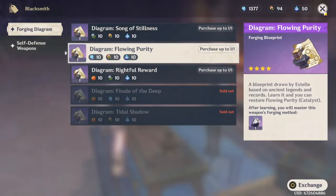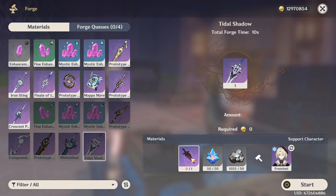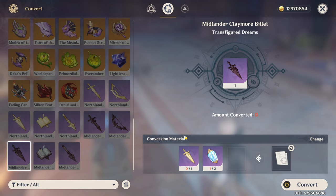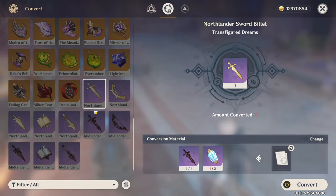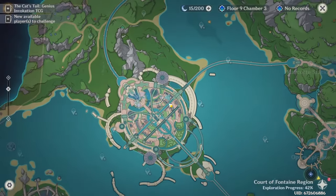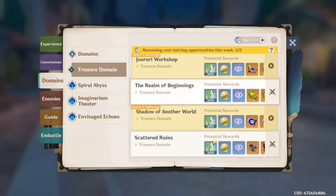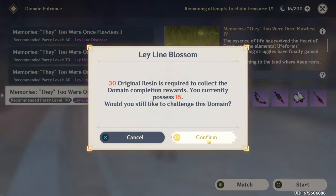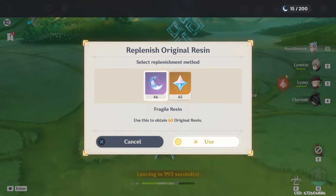We buy the Title Shadow blueprint and we have enough condensed crystals, but we don't have a claymore billet. You can craft them but you need a specific material we don't have because I haven't farmed any weekly bosses. So I'll go farm a weekly boss - we'll do it on level 90, and boom, just like that we are done. It was moderately difficult.